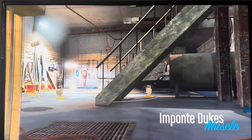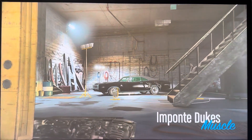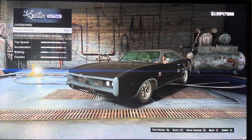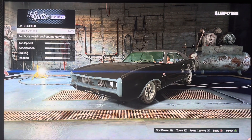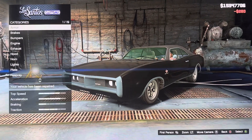Hey everyone, it is me, America Month, and today we are customizing a GTA V Ponte Dukes. It was based on the 1969 Dodge Charger.